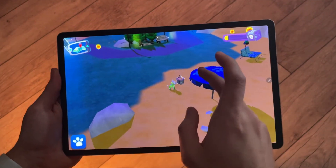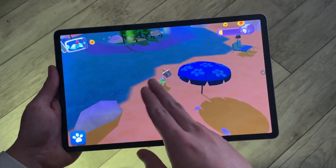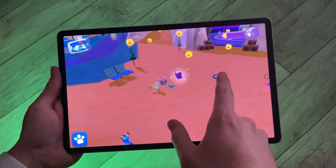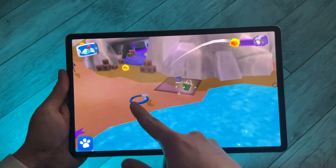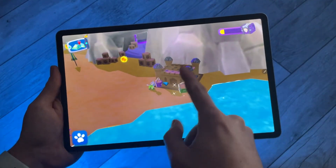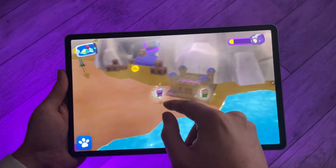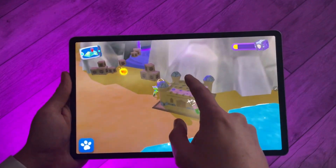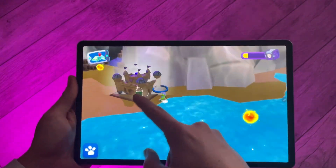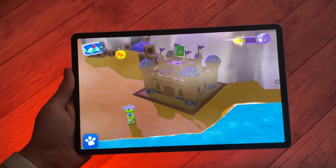Good finder! Let's bring it to the castle platform. Whoa! You can build a sand castle here. Just bring any sand bucket you find to the castle platform. Another bucket for your sand castle.